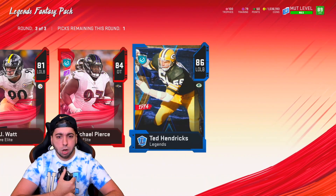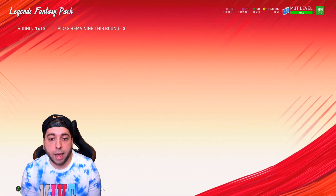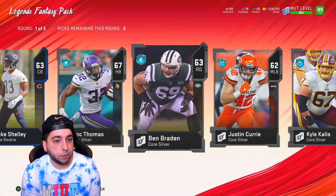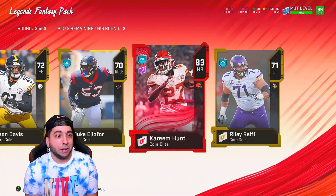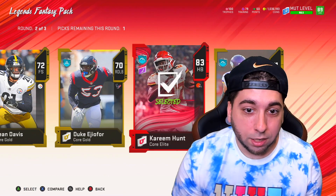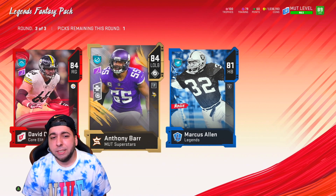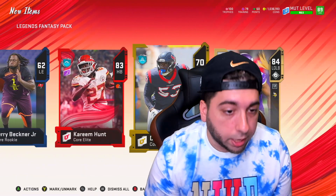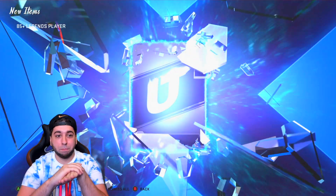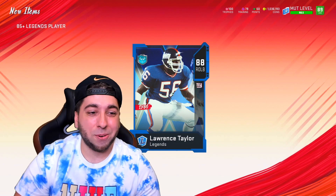Those 85-plus packs have been really good this year. We get two golds from round one. Round two: Eddie Jackson, I'll pick him up. Here we go, the big boy round. Final pack — not expecting much from round one, we don't get anything. Round two: one elite, yes! And we get Anthony Barr to close things out. Kareem Hunt too. The bundle topper: 85 plus — he goes for a lot. That bundle was really good.